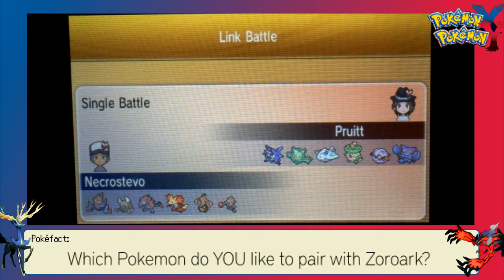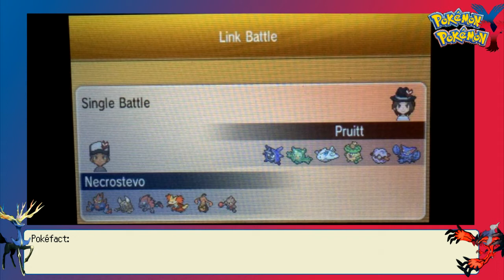My side is a little bit weird because I'm running things I just felt like grabbing in this battle. We have a lead Gigalith just to set up Stealth Rocks, also carrying Explosion, Rock Blast, and Earthquake — more of an offensive Gigalith. And Mega Pinsir.